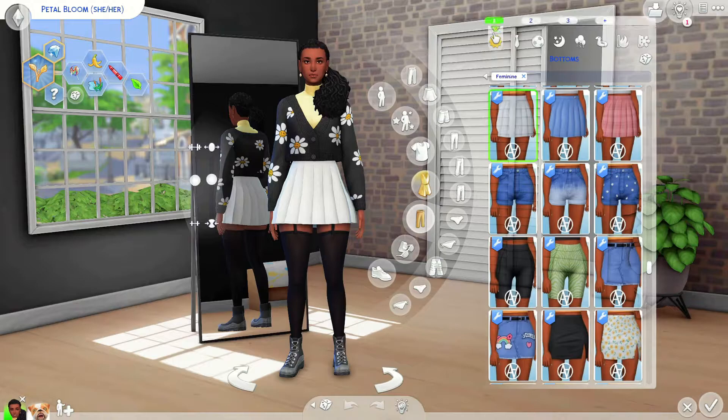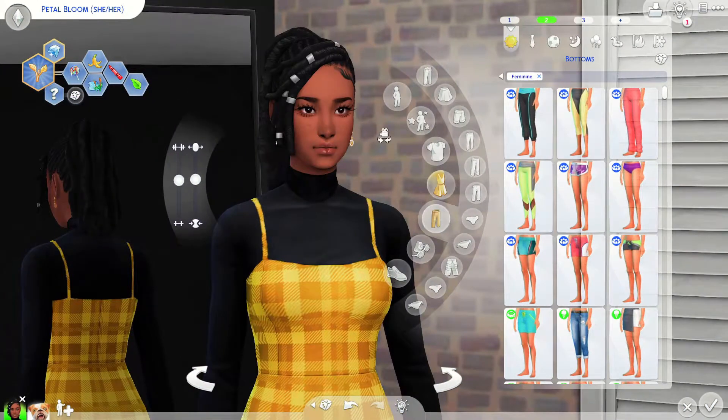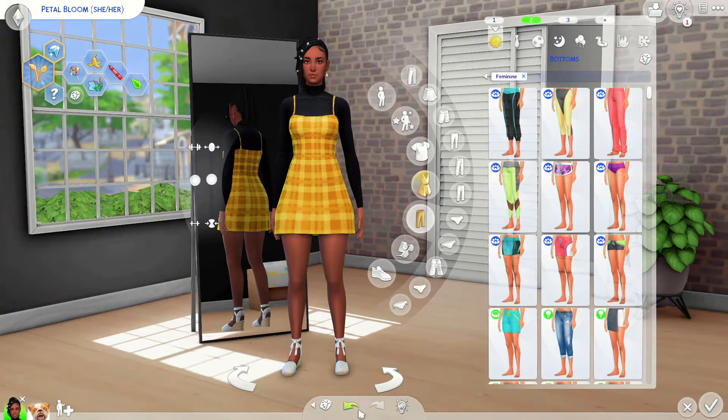This is her first everyday outfit, and we have a second one where she put her hair in some beautiful locks. The colors for this challenge are white and yellow, so I tried to incorporate as much yellow and white as possible. I found the outfit looked so much nicer with black underneath, but I gave her white shoes to kind of balance it out.